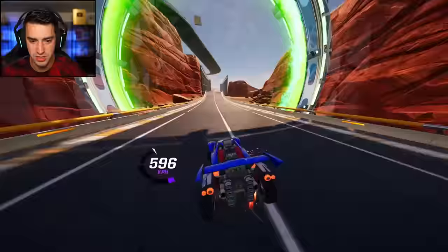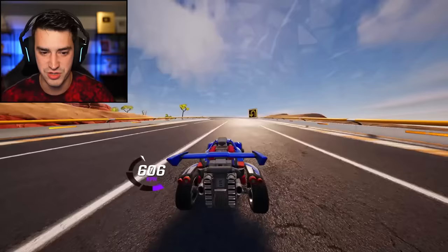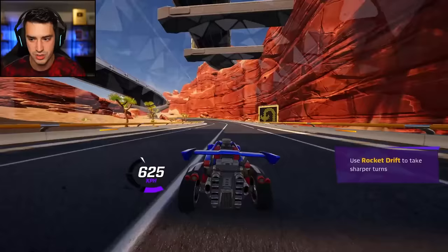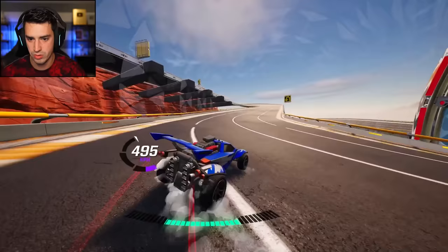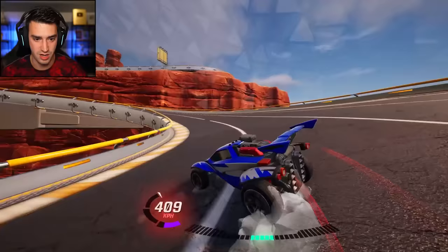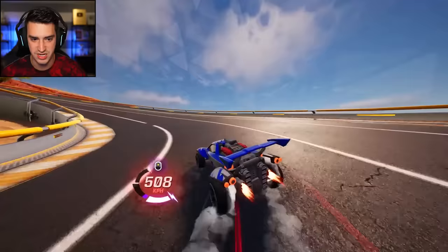I'm assuming you can boost while you're on the walls and stuff, right? There we go. And then - there we go. So if you don't air dodge back down, it just does that. Use rocket drift to take sharper turns. Oh! So you can drift. You hold shift. Oh gosh. That was really good. Till the very end. Oh, I just realized I've been holding shift this entire time. Whoops - I'm used to running in Fortnite. The drift is gonna take some getting used to, I think. But I'm doing alright.